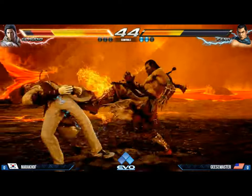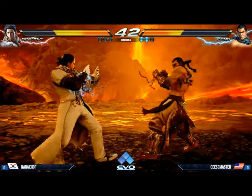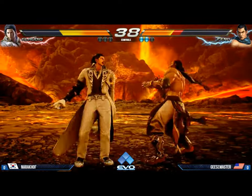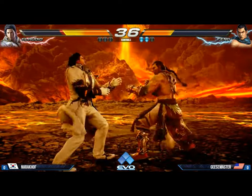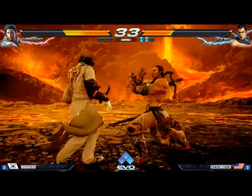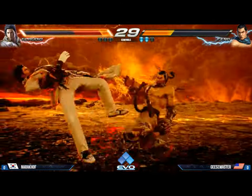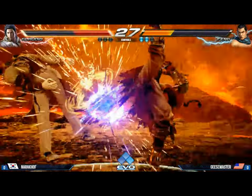Nice work. Forward four into back turn — nice combo. He's going to go for the Oki right here. Good block there. You always got to be careful, especially when he has Starburst — he has those extensions to certain moves. Forward four. Nice block. The whip punish. That's how you get things done. Look at this round from Geese Master.